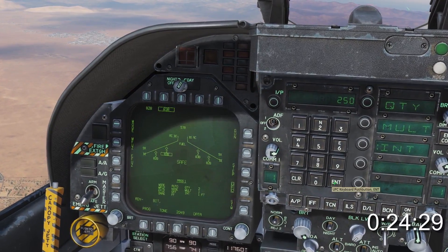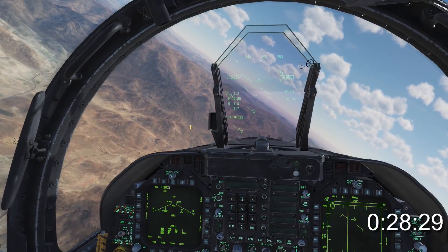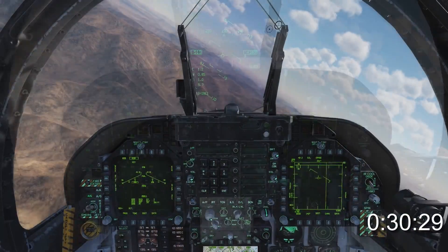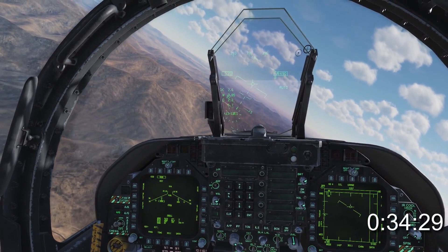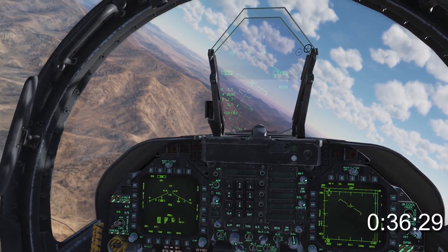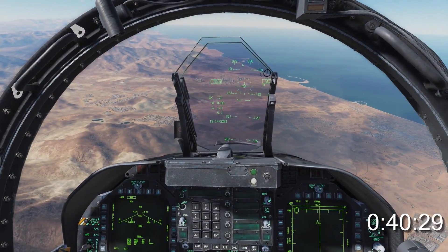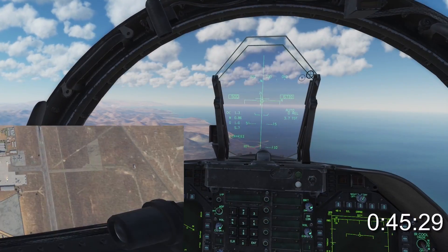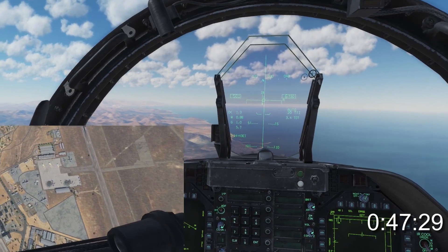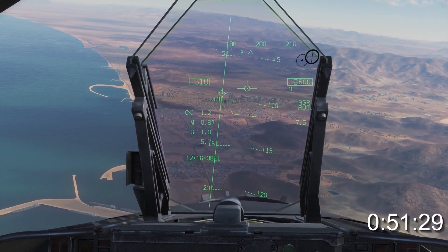Now we'll move forward to just after our first attack run. Select the Mark 83, undesignate the target with the NWS button, then press sensor control switch forward to make the HUD sensor of interest. You'll see a dot in the centre of the flight path marker. You'll also see the designation symbology appear in the HUD. To designate a target, fly the centre of the ball onto the target, then press pickle. Then fly a standard level auto bombing run and release on cue. In the HUD you can use the TDC to slew to nearby targets.